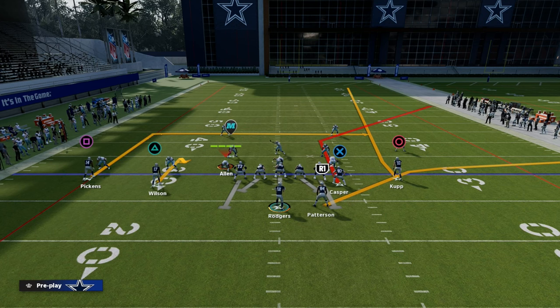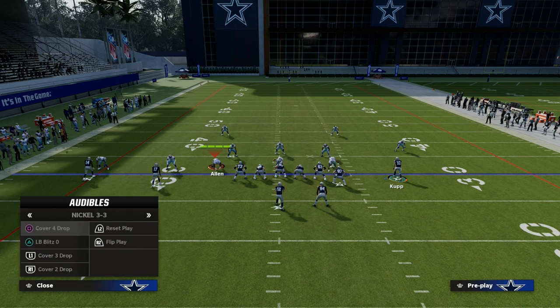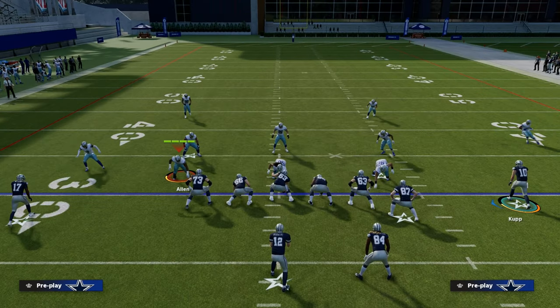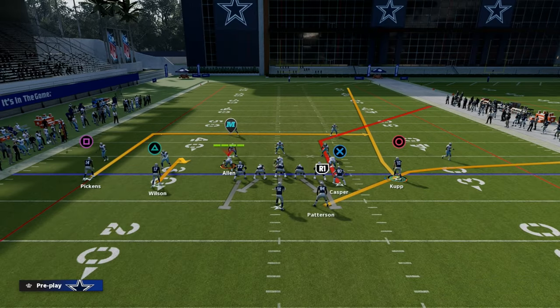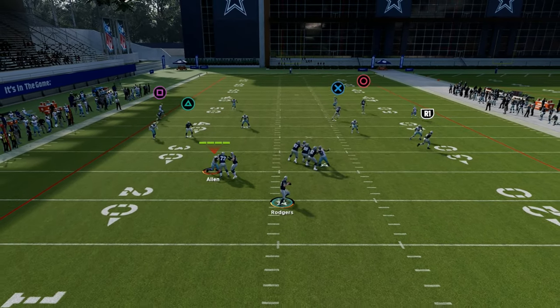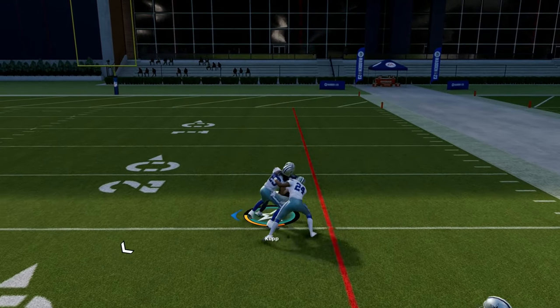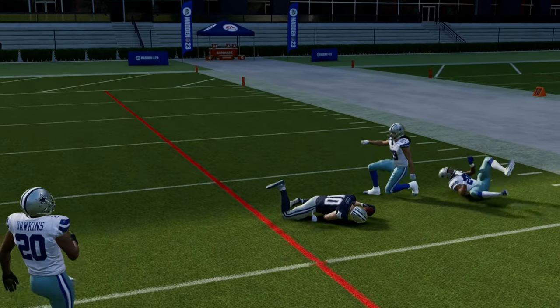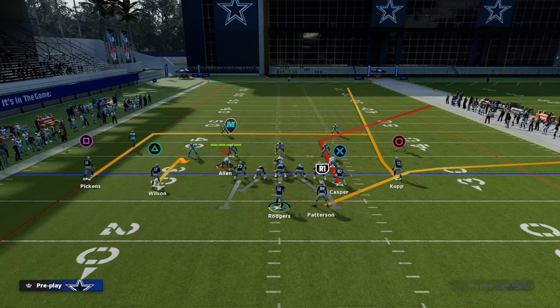We also have this corner route to Dave Casper, which is really good. My big question is: if I run cover four and baseline and press it, is this corner route going to be able to attack cover four? We know it can probably attack cover two and cover three really well. But if they baseline and press cover four, now we have a bomb against the cover four defense, which takes care of that pretty quickly.